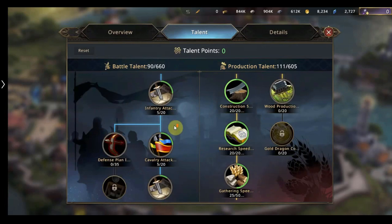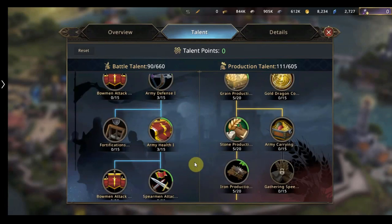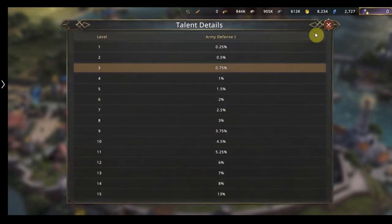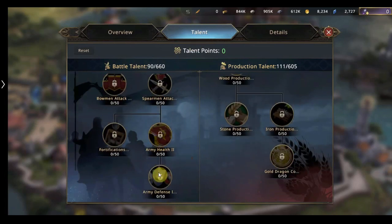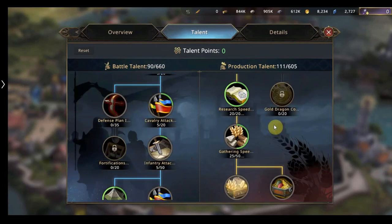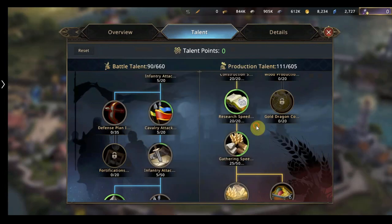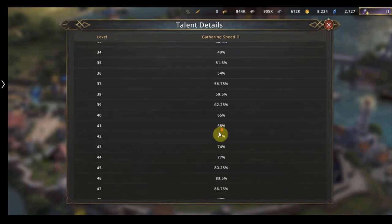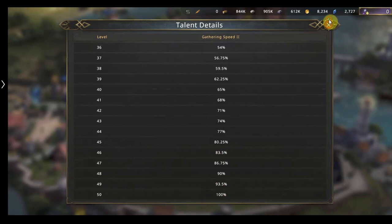I want to point out two important talents you can do once they've been completed. By that time you should have a good understanding of the game. You also have army health which affects your whole army, and army defence which is here — also affecting your whole army. They're further down at level twos, quite easy to find. On the production side I would recommend getting gathering speed. I would go for number two before number one because once you get all 50 points in there it's at 100%, which is a massive plus and will help you gather resources much faster.